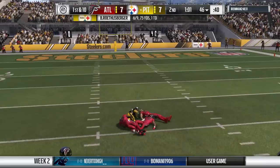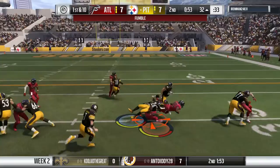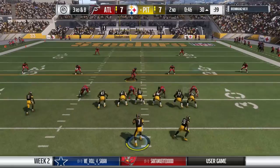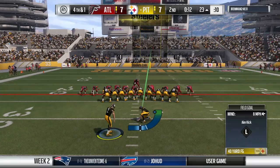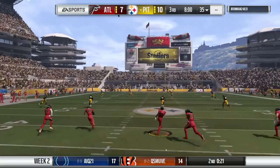We start first and 10 from our own 46. I try to go deep to Marcus Wheaton - probably a bad decision, but he makes up for it. First and 10 from the 32. We run Le'Veon Bell - he fumbles, but Big Ben falls on it. Second and 8. We take another deep shot to Martavis Bryant but nobody's making combat catches. We're in a 4th and 1 situation, and we take the Sim approach - kick the field goal. We go up 10-7. That's how we play in this league - realistic tactics.